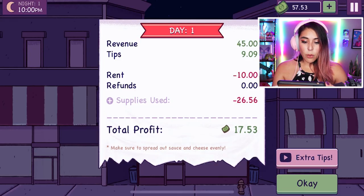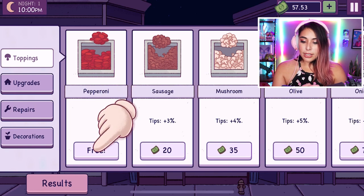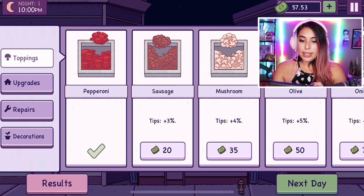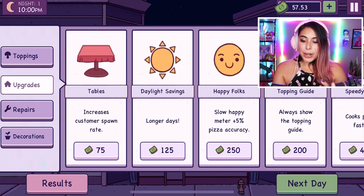We made $17! We could get some extra tips, but I like that they don't shove ads in your face to play the game. Let's get the pepperoni — yes! And we have a bunch of other toppings we could do. Can we upgrade? I have $75 — not enough. We could decorate.